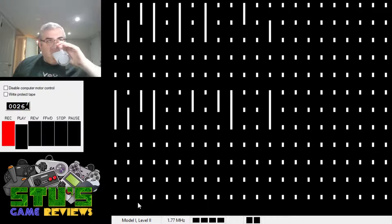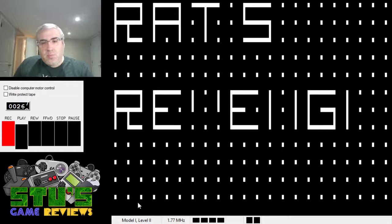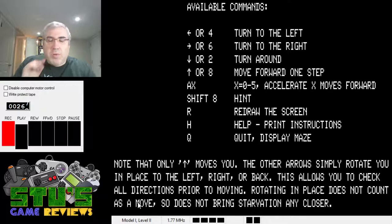This is basically the title screen. The graphics for the TRS-80 were not amazing, but they did a lot with what they had. It's spelling out 'Rats Revenge.' Do you want instructions? Sure. Available commands — use the arrow keys to turn around. Axe to accelerate. Shift-8 is hint. R to redraw the screen. H is help. Q is quit. Only the forward arrow moves you — the other arrows simply rotate you in place, left, back, right. This allows you to check all directions prior to moving. Rotating in place does not count as a move.